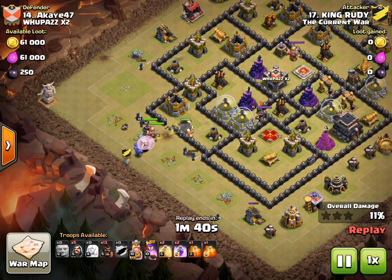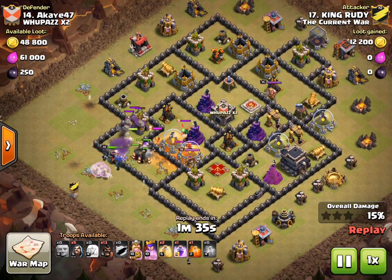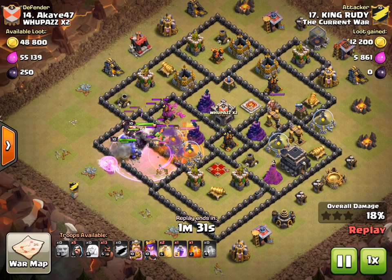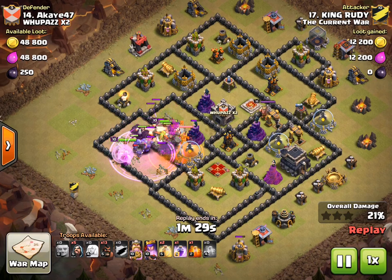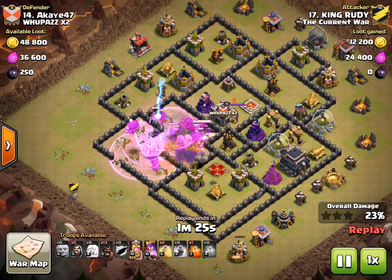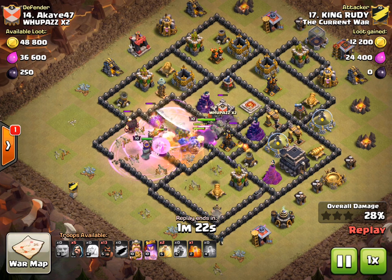Now here come the bowlers and heroes in quick succession. The clan castle starts to come out. He's going to use his first rage and a poison to deal with that — that also gets the attention towards the middle. The bowlers and king just kind of kill the queen very quickly. He drops another rage. The first rage is for clan castle; the second rage is to help clear out the core and get through all those wizard towers and heroes quickly.